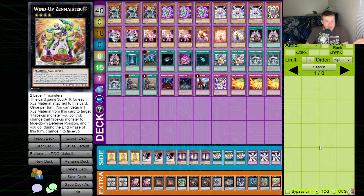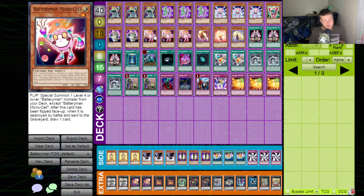Zenmaines — he flips my monsters face down, then flips them back face up, so he could be super useful in loops with Micro Cell. Say Micro Cell is face-down on the field, Zenmaines is face-up. On my next turn I flip up Micro Cell, its effect activates, and Zenmaines flips Micro Cell back face-down. At the end of the turn Micro Cell flips back face-up and I get his effect again. Nutty.